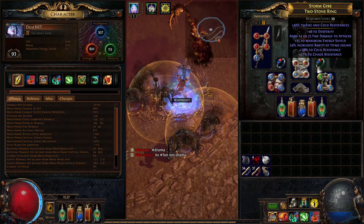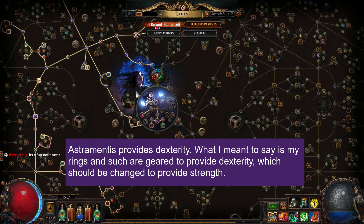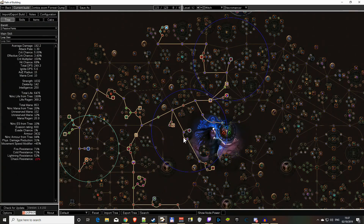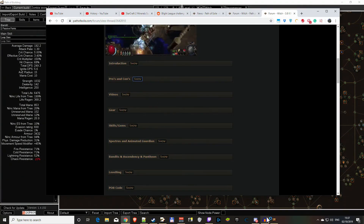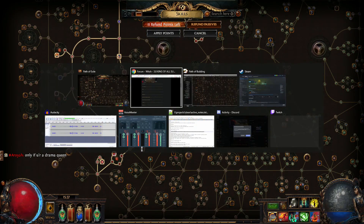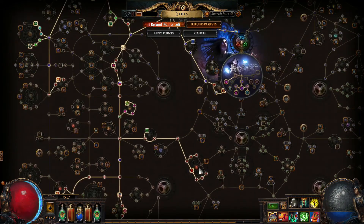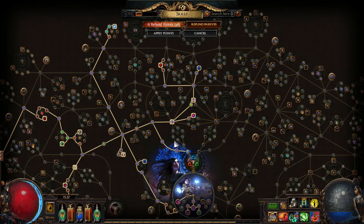I have an Astramentis but I'd need to switch out some gear because I'm missing dexterity. The passive tree looks like this - I didn't go one-to-one with the guide. I took most of the nodes, grabbed more of the life wheel, and messed around a bit.